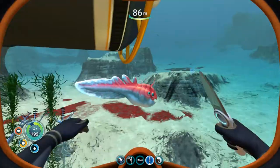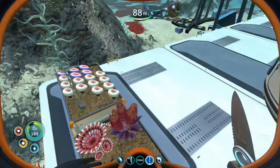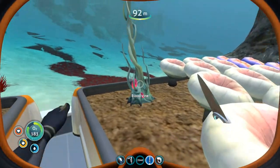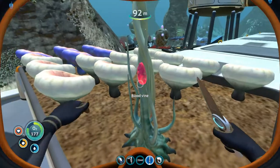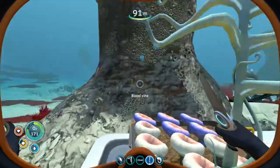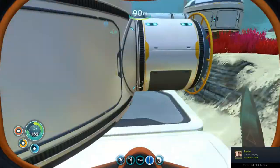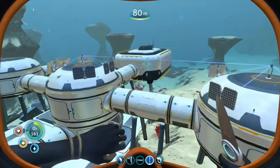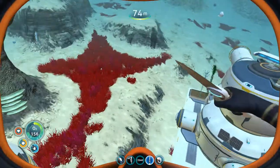A creature came at me but I dealt with it. This blood vine - I can grab my own blood oil from here, so I don't have to go back to the deep anymore to keep harvesting. I've got my own blood oil and deep shrooms here, which is awesome. I also installed some power transmitters and added more solar panels to my roof, so I'm stacked for power.